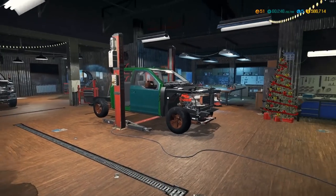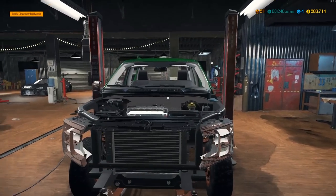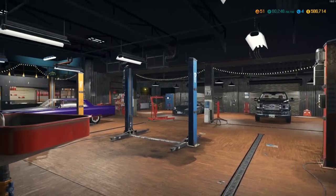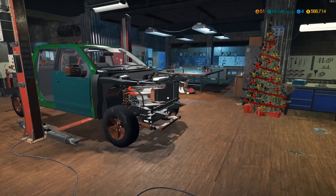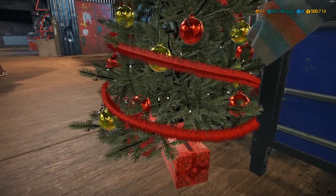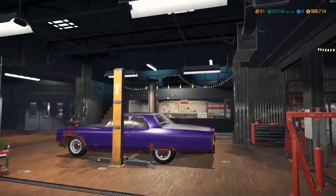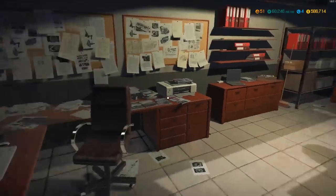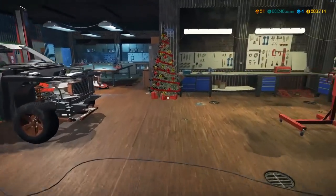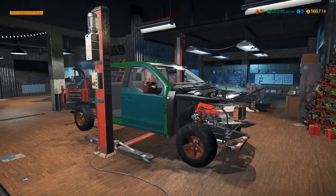How's it going everybody, it's Gorilla Man here back with another Car Mechanic Simulator video. In today's video we're gonna be finishing up our V8 twin turbo swap on this Ford 2018 F-150. There's something a little different going on in the shop right now - they just released their Christmas patch. We got some Christmas festivities popping up: a pretty cool Christmas tree and some white and yellow light stringing up there.